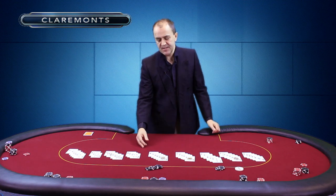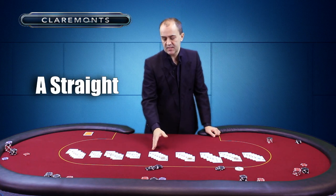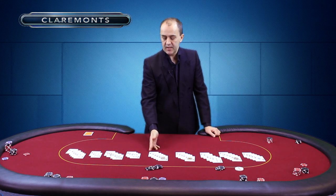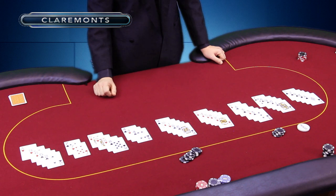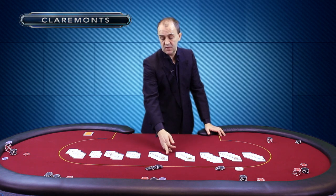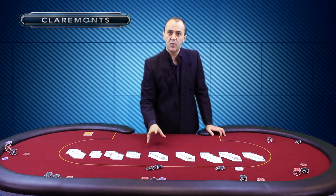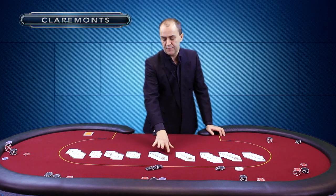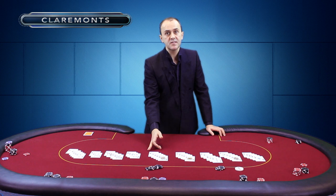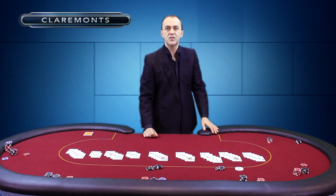Moving up through the hands, you don't see too many of these really — a straight. A straight is when you get five consecutive cards in ascending order. You can use the ace to be high or low. This example here: nine, ten, jack, queen, and king. There's your straight — five cards together. A straight of four, five, six, seven, eight wouldn't beat this straight. The lowest ranking five-card hand is the straight, and it doesn't matter what suit the cards are — five cards in ascending order makes a straight.